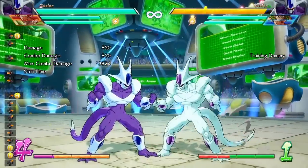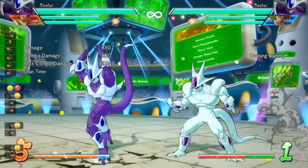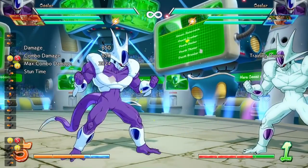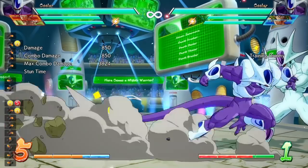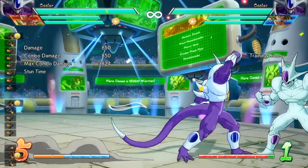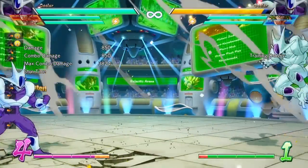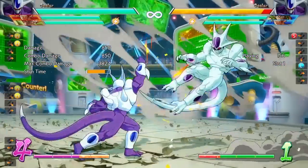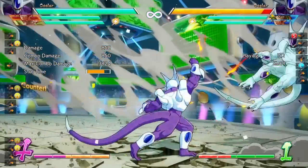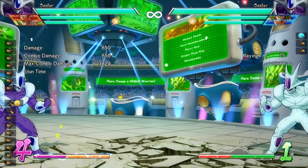Moving on, he has a command normal which is his forward heavy attack and it hits low — kind of reminds you of Cell's low stomp. I was trying to combo into it in the corner or super dash after it, but you cannot. His down-forward heavy is a pretty unique move. It has armor against projectiles — even full screen. If the opponent throws a projectile during the startup of this move, the armor will activate and go right through the projectile, and you'll even hit full screen. But if they don't throw a projectile, you don't get that extended hitbox.